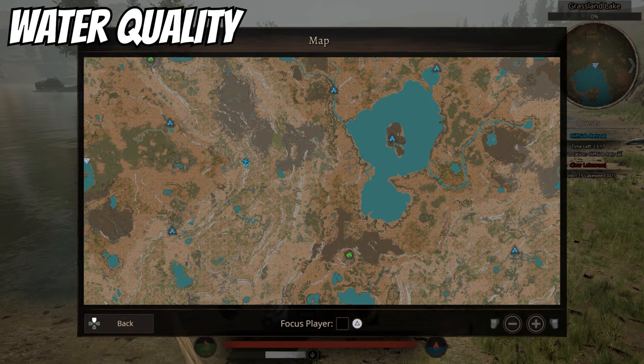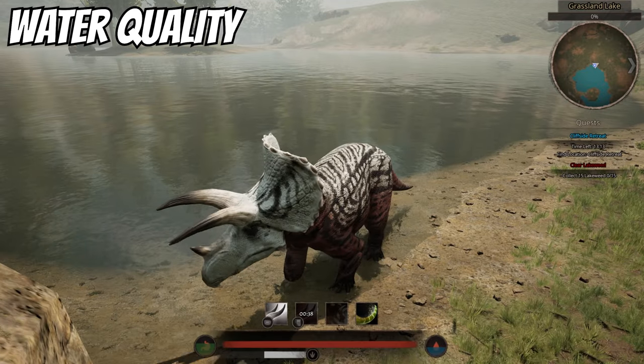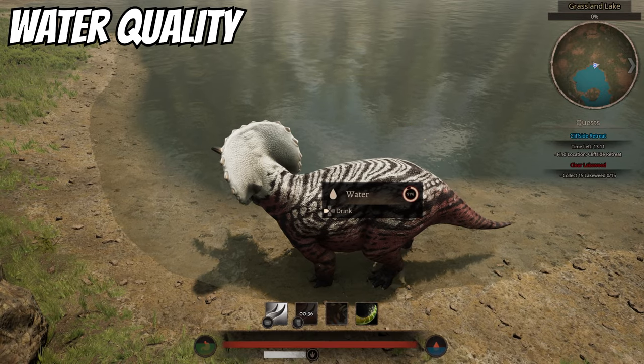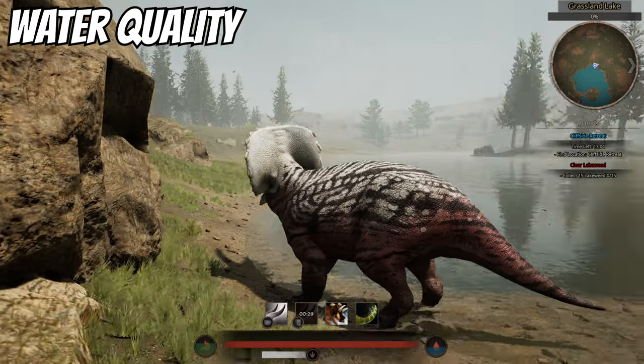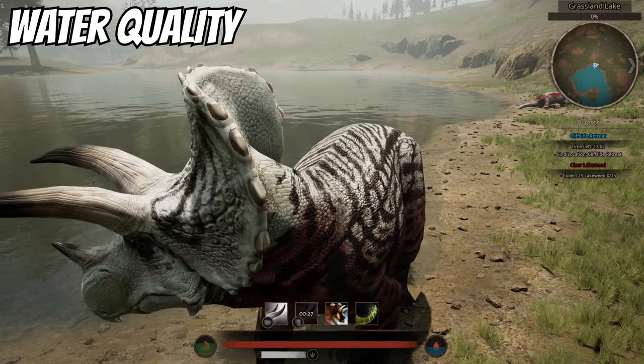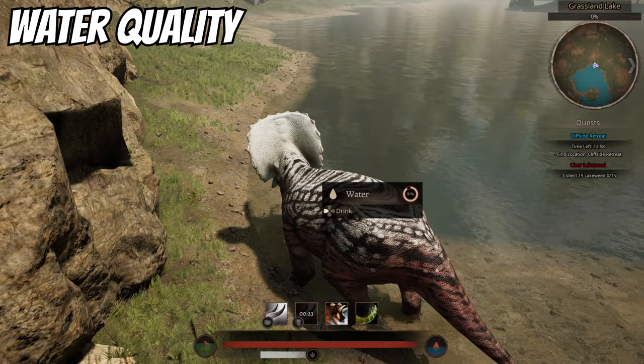You might want to use the smaller ponds around the map if a lot of sources are at zero quality. Also keep in mind that rain adds to water quality, so if it starts raining the lake quality will go back up and you can drink again.